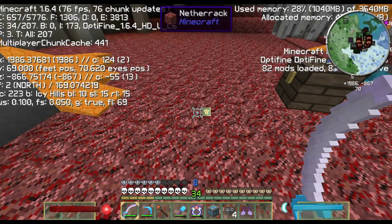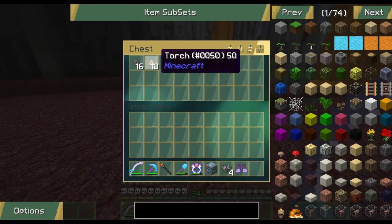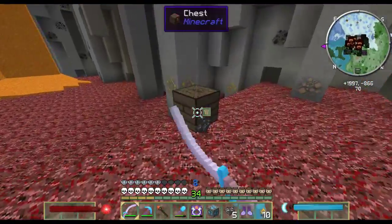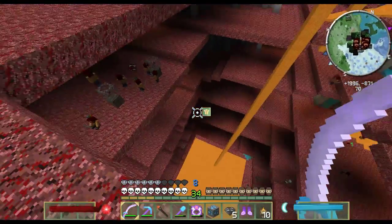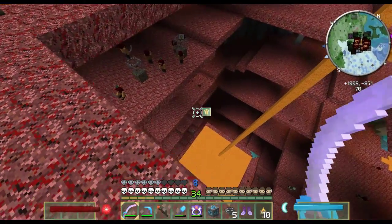Man, this place is laggy - 200 entities. That's all useless. Take some torches. Are they everywhere? Food. Oh goodness. I got these boots and I can just fall down to the bottom, but I want the chests.